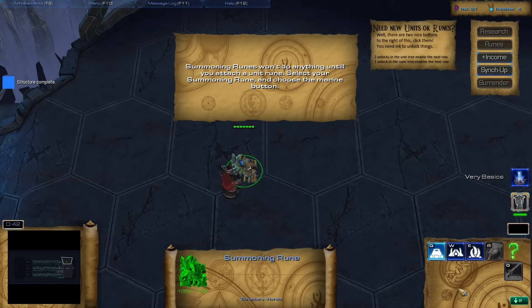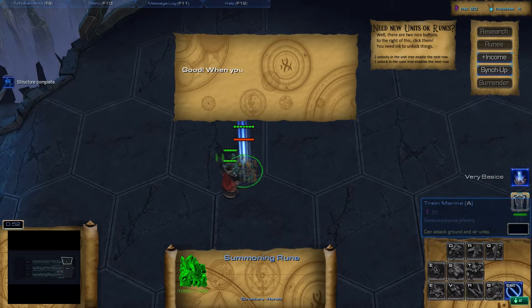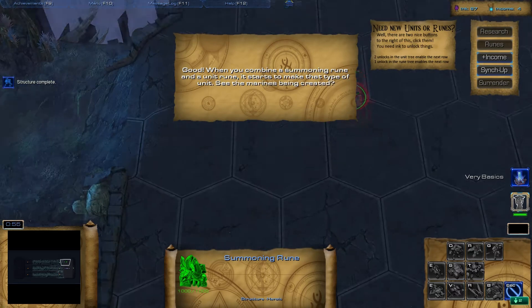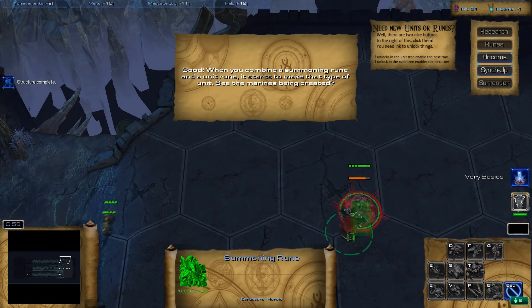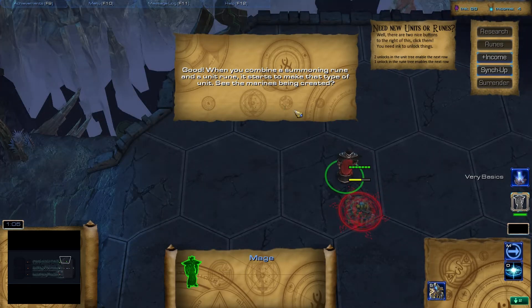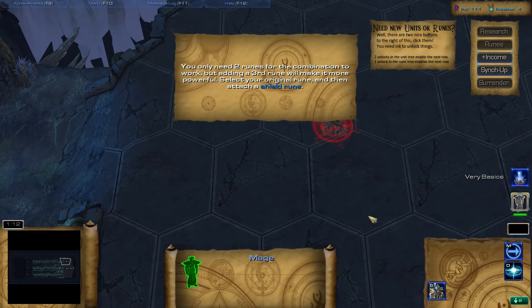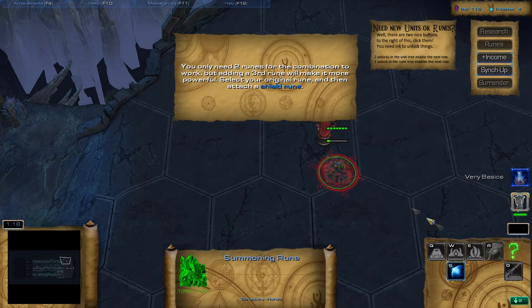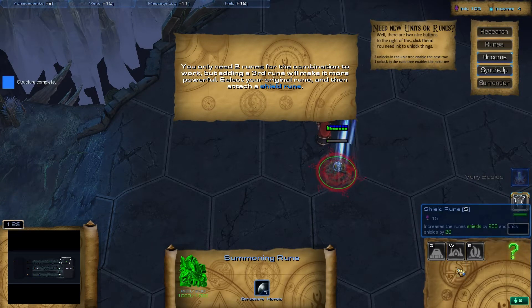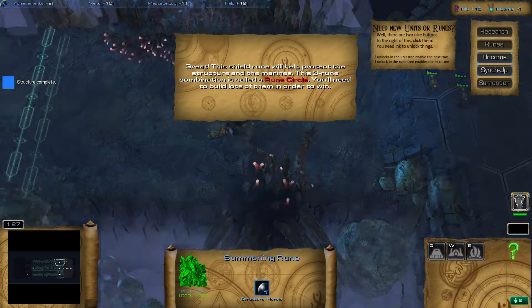Runes won't do anything until you attach unit runes. I don't want to be Terran, I want to be Protoss. Okay, whatever, it's making me go through the tutorial - a little annoying but good. When you combine a summoning rune and a unit rune it starts to make that type of unit. You only need two runes for the combination to work but adding a third rune will make it more powerful. Now I've got marines with shields!